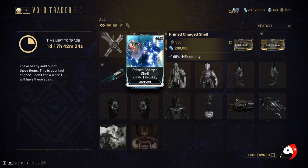Then he has brought Prime Charge Shell. That's awesome because that's an electricity mod for the shotgun — so that's a new one. If you guys go for corrosive on your builds or something like radiation, that's actually going to make it really powerful.